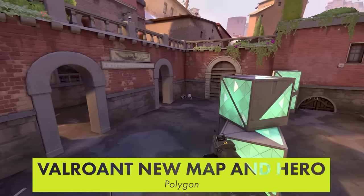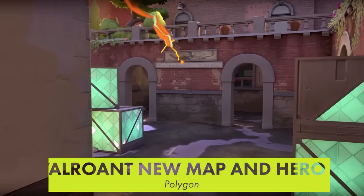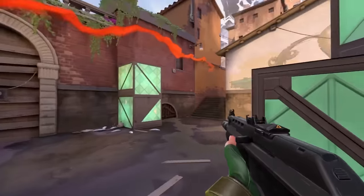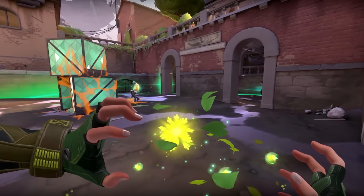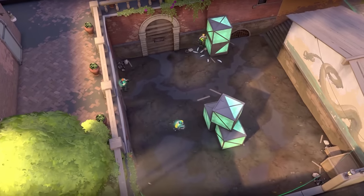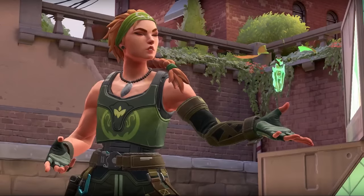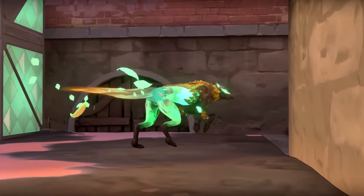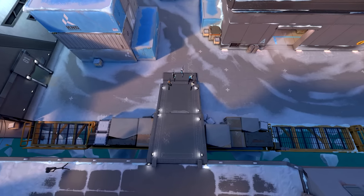Valorant is getting a new map and hero later this month. The new hero is a healer called Sky that has a massive AOE heal, a flash, a tracking attack, and an ultimate that reveals enemy players' locations. She seems like a pretty massive addition that might finally displace Sage as the game's only healer and de facto pick for every match. The new map is called Icebox and features a lot of zip lines for getting around. Sky and Icebox will be added on the 27th.